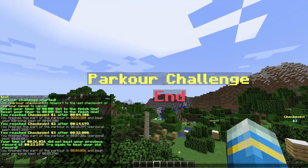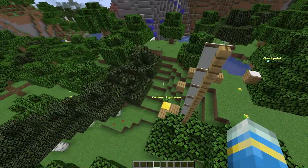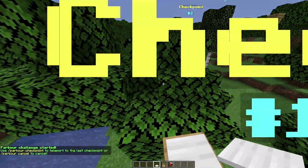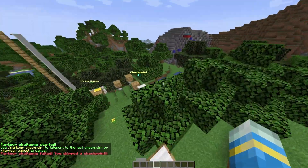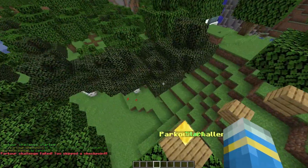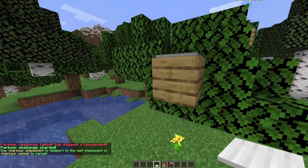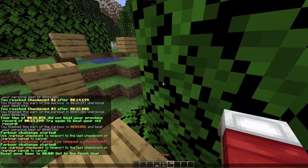It's going to end the parkour, give us our final time — we did not beat our previous record of 23 seconds, so we can always try again. This time we're going to miss checkpoint one and go straight to checkpoint two, and that's going to say we have failed the challenge because we skipped a checkpoint, which is a pretty cool feature. That's pretty much everything for the demonstration.